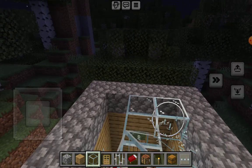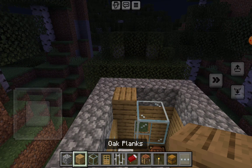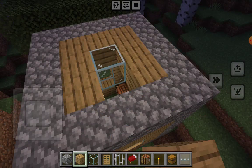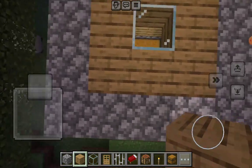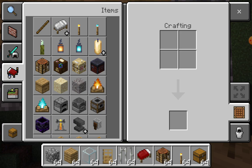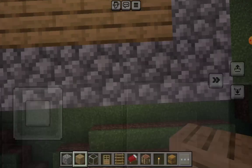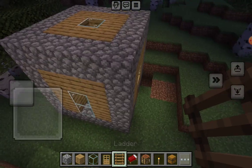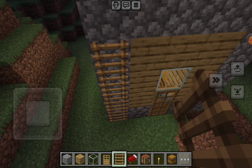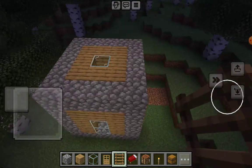I'm only gonna delete the sides and only leave one glass on the top instead. Yeah, just like that. I need ladders — the ladder's right here. You can just climb up and have a good view.